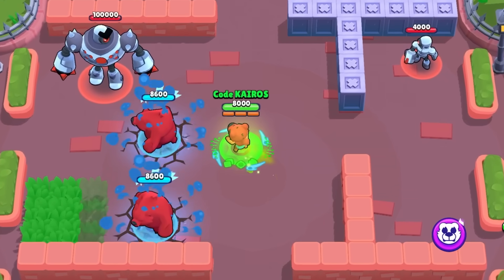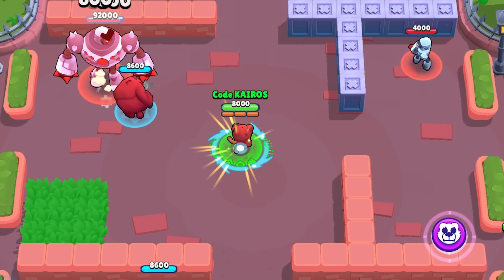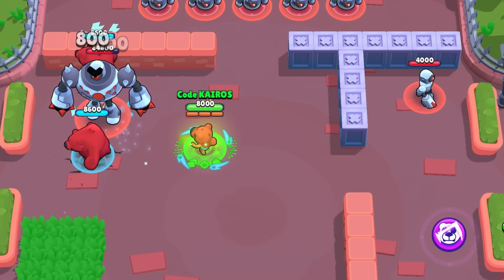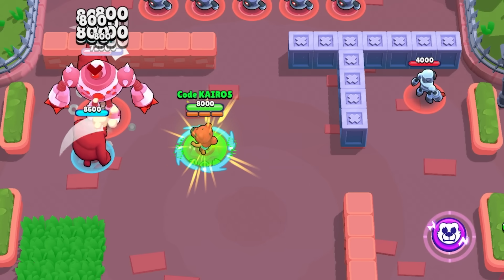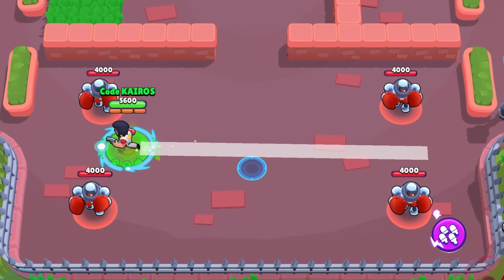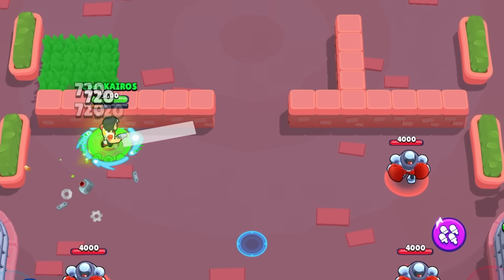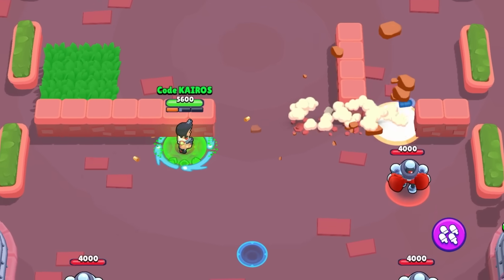Nita's mutation is summoning another Bruce with each super, and her Hyper Bear Star Power works with this as well. Keep in mind that she is limited to two bears though — she can't spawn unlimited Bruces. For Colt's mutation, his basic attacks now destroy terrain and have a longer range. His attacks don't pierce through enemies, but interestingly they do have a longer range than his super.